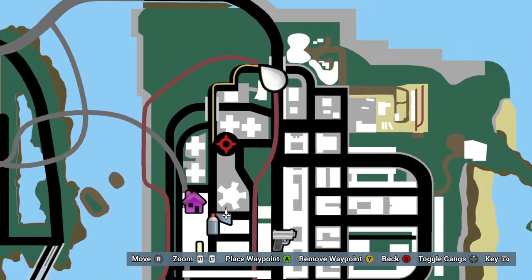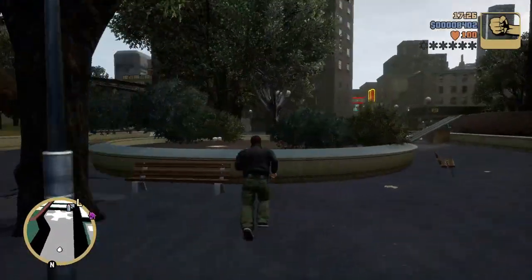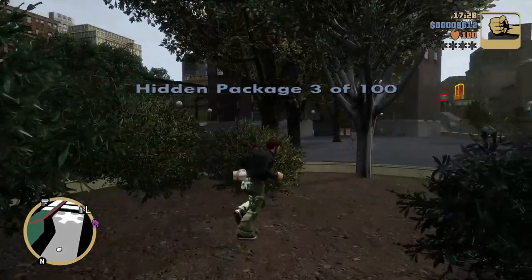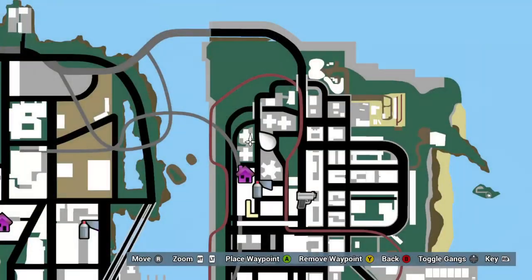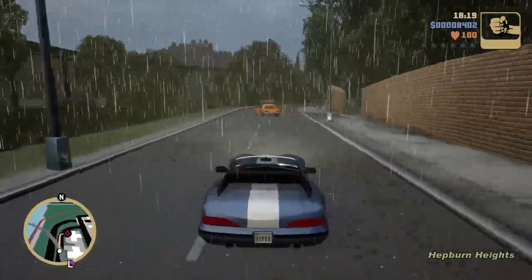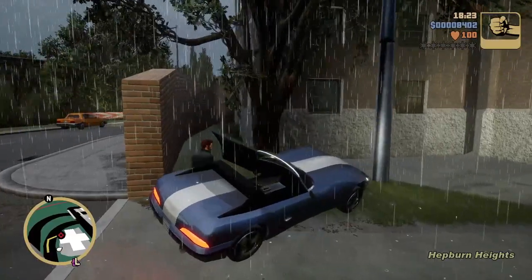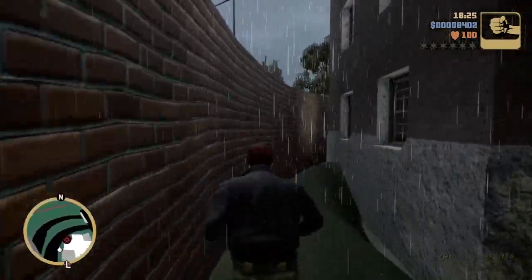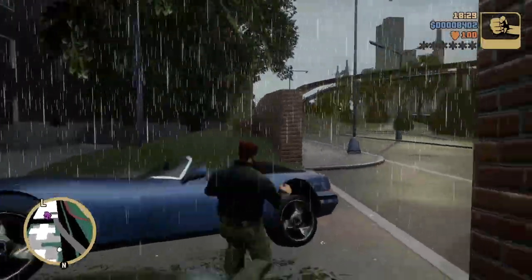Package three is on this little planter in Hepburn Heights by the Elboro Payphone. Package four — you pull into this apartment complex. I went the wrong way when I started; I thought you could get around the building over here but you cannot. You've got to curl around. But it ain't no matter — we got the Banshee.